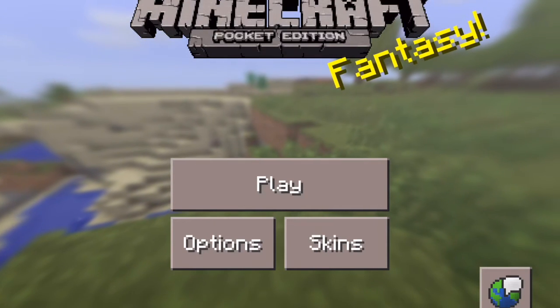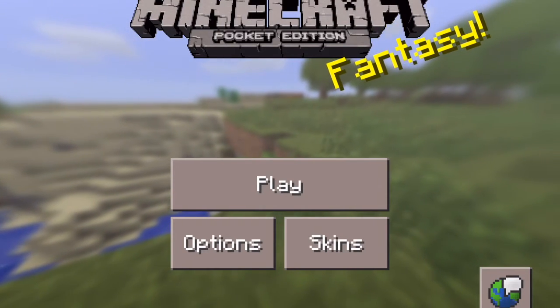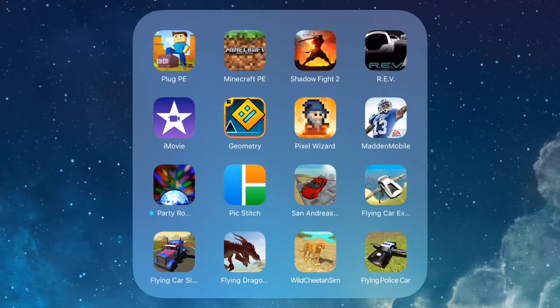This works by typing some kind of code, but in order to do that you need to download an app, which is here in the top left corner — Plug PE. Sadly it costs money, but it will work. It's great. I believe it's like $1.99 or $0.99.